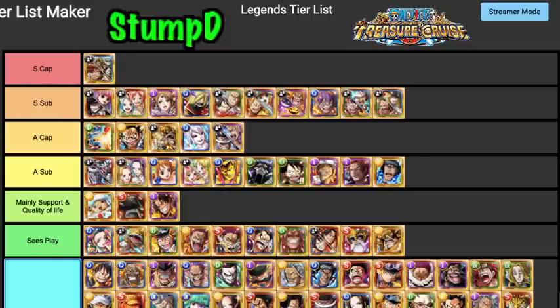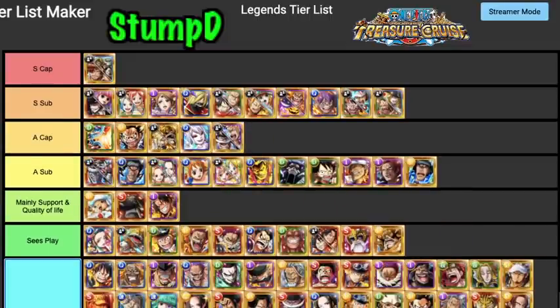V3 Rally is basically useless. V3 Kuzan I'd put as an A Tier Sub — I hate this unit but you can't deny that 2.25 times orb boost for three separate colors and a 1.75 times color affinity is very strong. I don't think he's as good as the S Tier Subs honestly. He provides two buffs and has a chain buff mechanic, but he's not as runnable as those top characters.